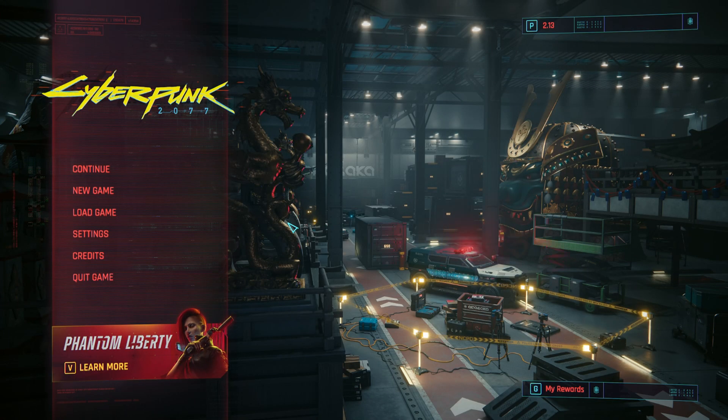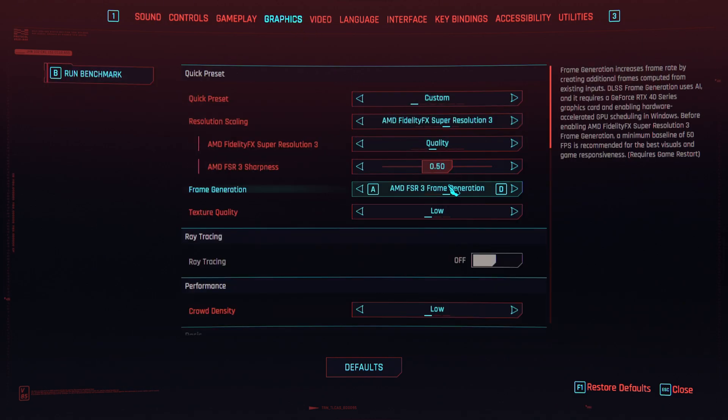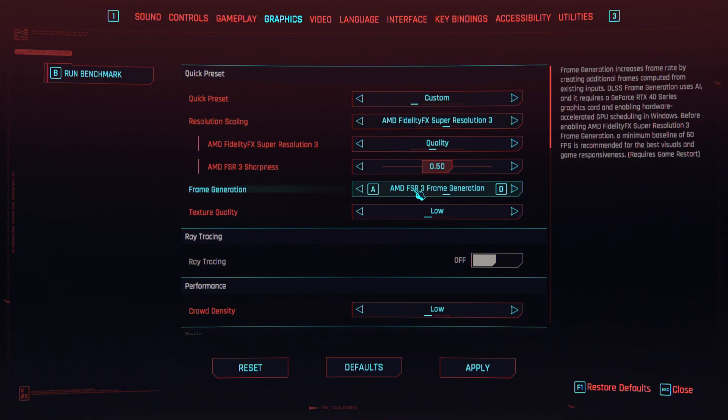Earlier today there was an update for Cyberpunk that came out with AMD FSR 3, which basically added their new AI upscale model along with frame generation. Before, as you can see here, the only options you had were DLSS. Now there's FSR 3 frame generation along with their new upscaling.